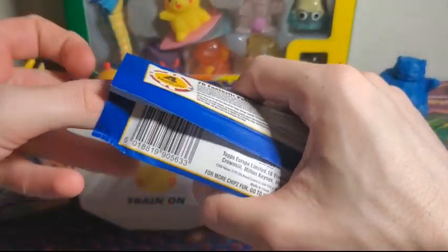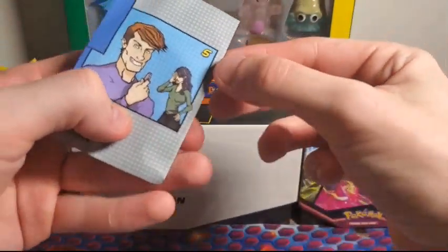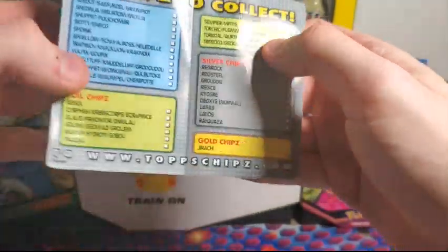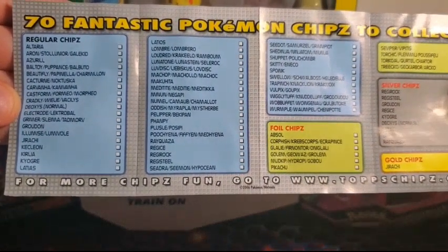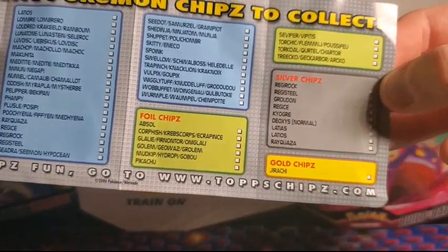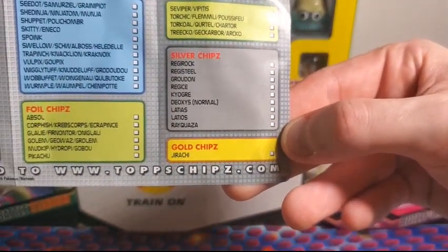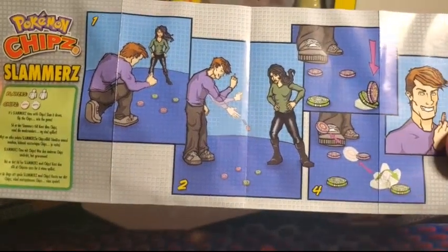I'm going to pull them out one at a time. Here we go — here are all our chips to collect; you can pause that if you want. It's mostly Gen 3 Pokemon, with a couple of Gen 1 and Gen 2 in there. You've got your foil chips, silver chips, and that gold Jirachi chip I mentioned. Looks like the game you play is called Slammers — you throw your chips on the ground and try to make them flip over.